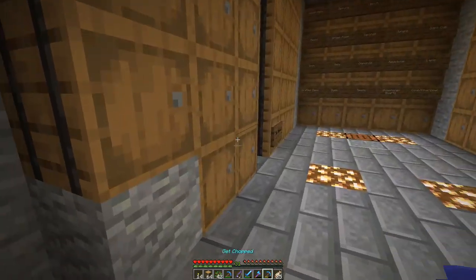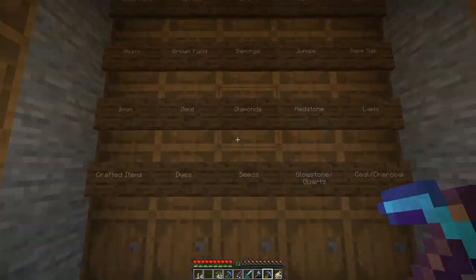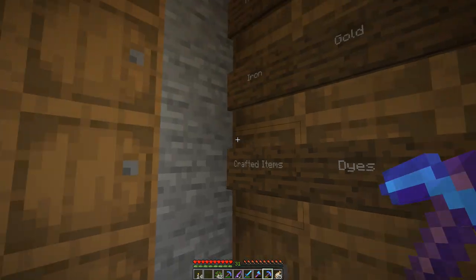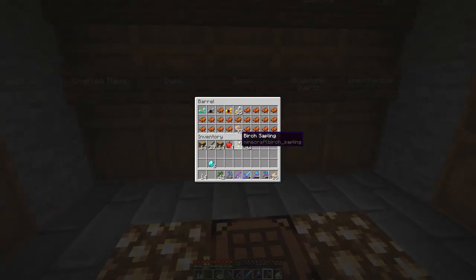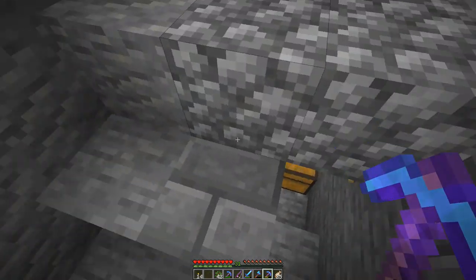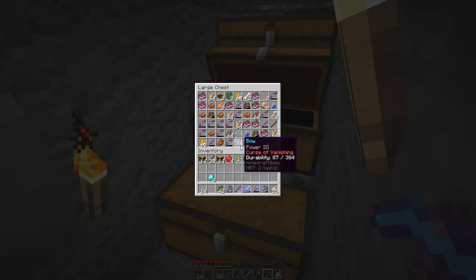Now we do have some requirements — as you probably know. We should probably go ahead and grab like one or two diamonds. We also need a book, so we might have to find some leather. We need a piece of leather and we may have to harvest a little bit of our sugar cane too — I don't know if I have any other paper laying around.